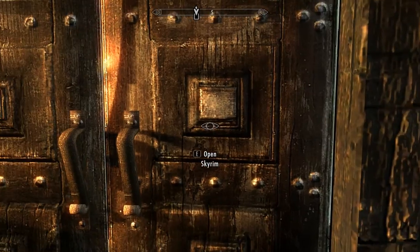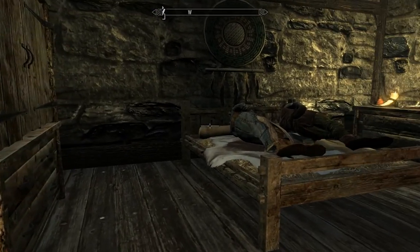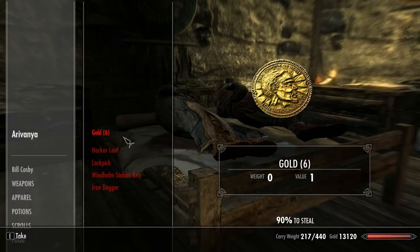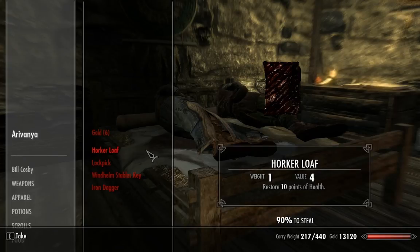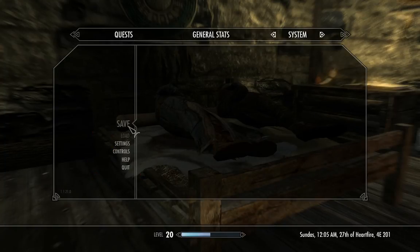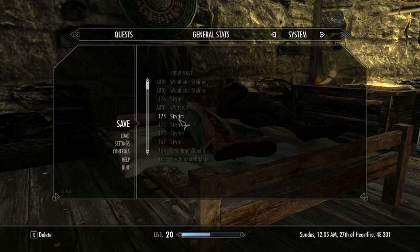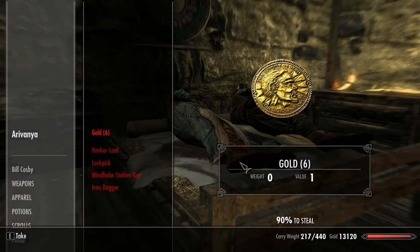No dice. Trying again — holding down the shift key, something I forgot to do when I came in. Let's do a quick save right here. Hold down the shift key — it allows you to kind of creep out a lot easier.